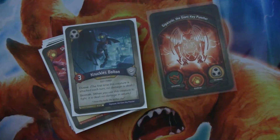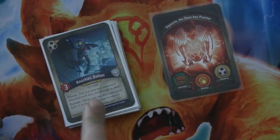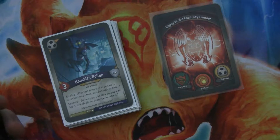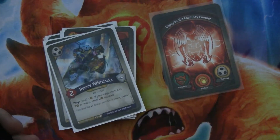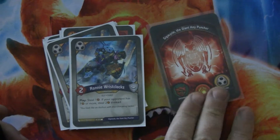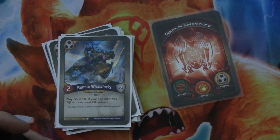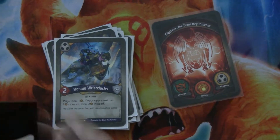Knuckles Bolton is a three-power elf thief with Elusive and Skirmish — nothing to write home about. I don't love him, but making him bigger is actually pretty good. Having a large creature on your Shadows turn with Skirmish means you can do all your Shadows-y things and also get a good fight in. We have two copies of Ronnie — this is part of what I was looking for, getting Dex with Ronnie. Ronnie is a two-power elf thief; after you play him, you steal one, but if your opponent has seven or more, you steal two instead. That is quite good.